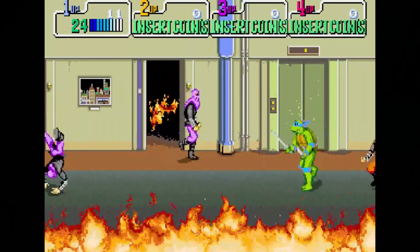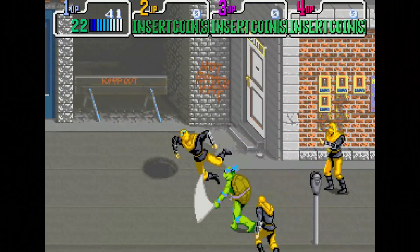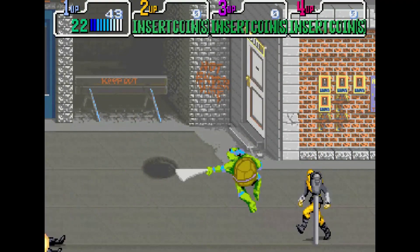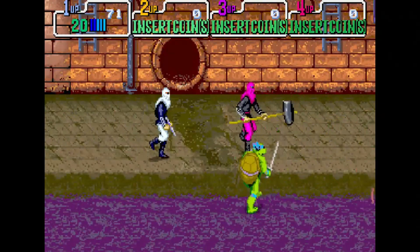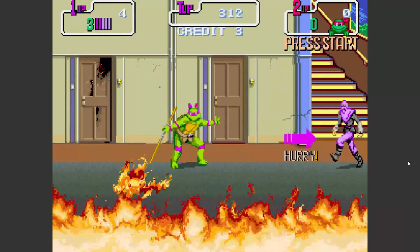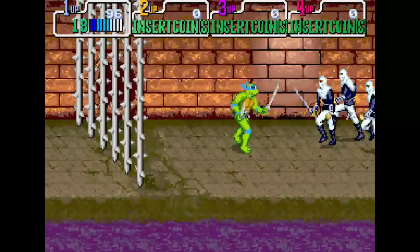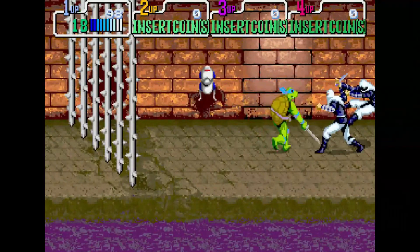Whenever I play a Ninja Turtles game, I always select Leonardo because he was always my favorite turtle. But come to find out years later, in this particular game, he's actually the best choice for well-roundedness. Donatello has a long reach but slower attacks. Raphael and Michelangelo move faster but have short attacks. But Leonardo has both a long reach and speed.